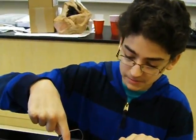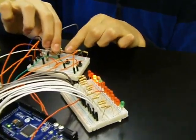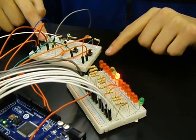So this is the game. When you press this button, the game starts, and the lights start to sway back and forth. These are two players, and when their green light turns on, they have to press the button.